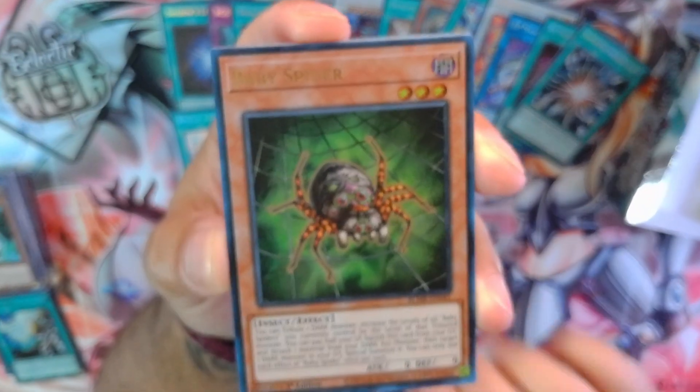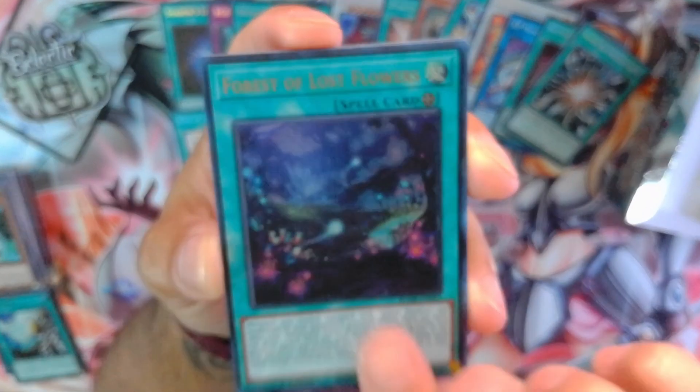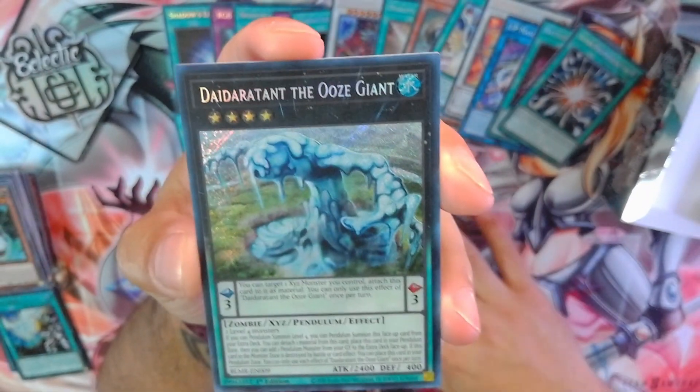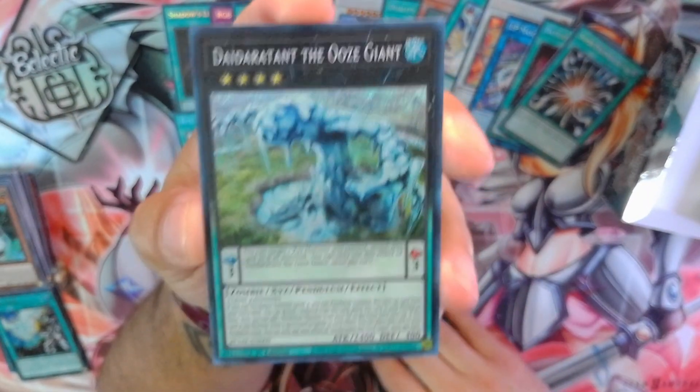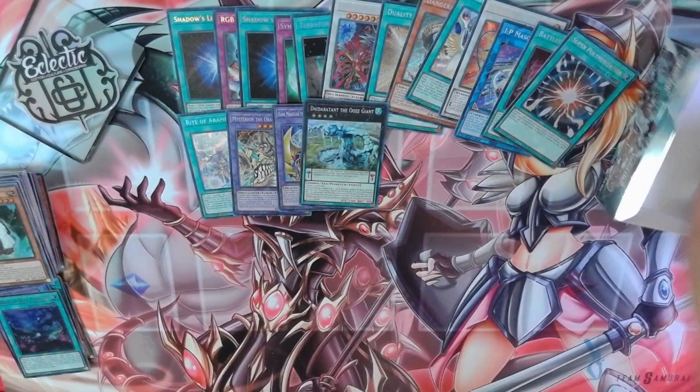Sage Strength Akash, Baby Spider, Rising Carp, Forest of Lost Flowers, and Diodartant the Ooze Giant. Interesting — that's the first time pulling that one as well.